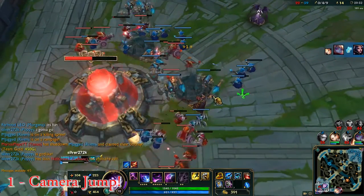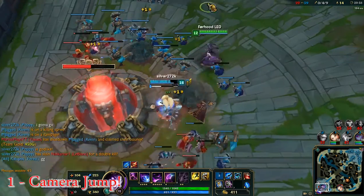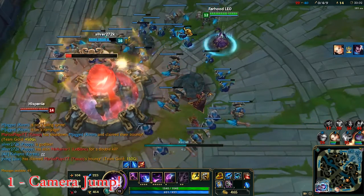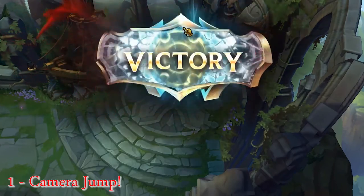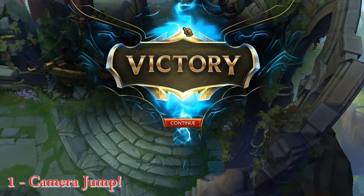When you're winning, press recall and it should end at the same time the nexus is exploding — this is what you will see. It also works with Teleport and Jhin's ultimate. So, let's see. Here it is — the camera jumps to your champion and it looks like victory comes out of your character.